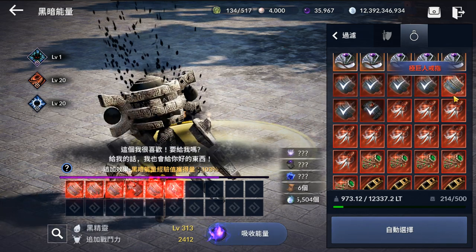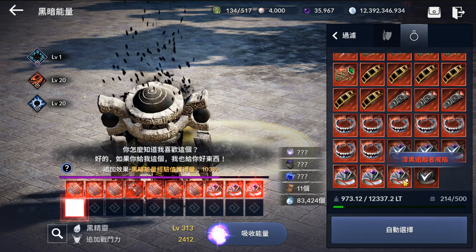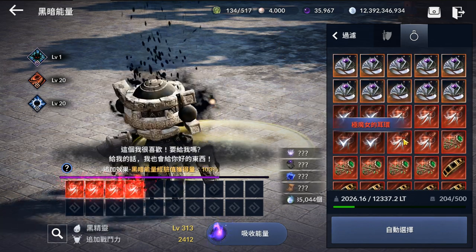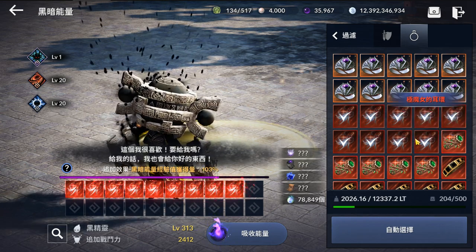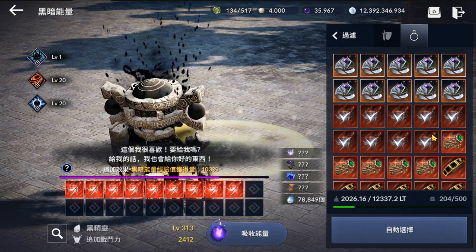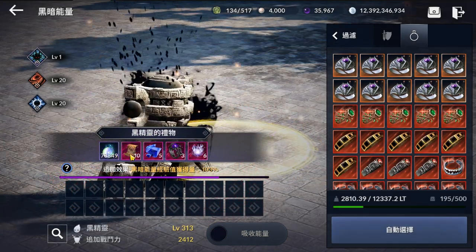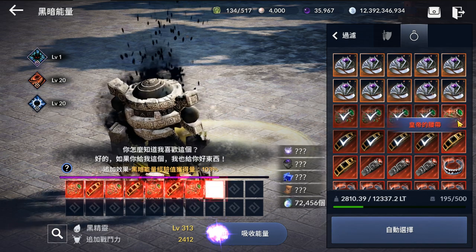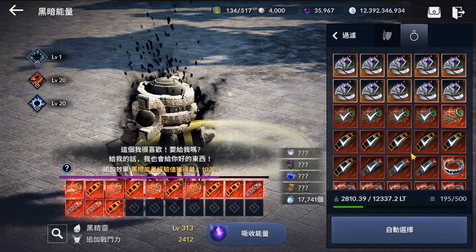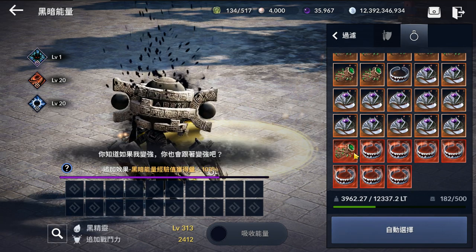I'm going to take the bracelet and rings first because there's no RNG factor for those — it's always one of the scatter page. Okay, 14 of it. Now we take the earrings which have the lowest chance of getting 2 pages — the chance is something like 25%, while the belts are 50% and the necklace are something like 75%. So with 9 earrings, I should get at least 11 or 12. Let's go for belts — belts is usually 50% chance to get 2, so with 14 I should get 14 plus 7 which is 21. Today is a really bad day — let's do one by one.